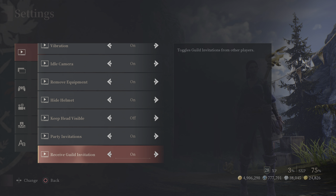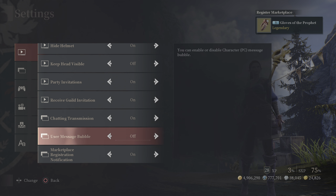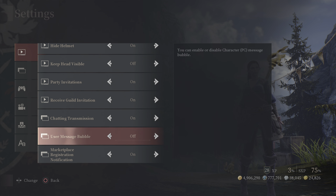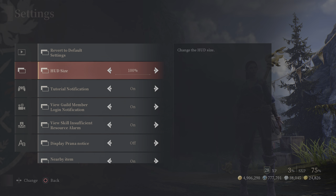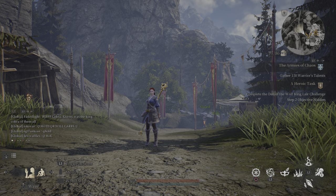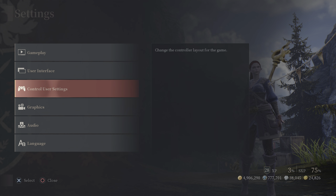Party Invitation is self-explanatory. You can also toggle Receive Guild Invitations and Chat Message Bubbles. Marketplace Registration Notices pop up in the top right corner whenever items they consider important hit the market. HUD Size adjusts the size of both the minimap in the top right corner and your bag space indicator — keep that in mind when adjusting it.